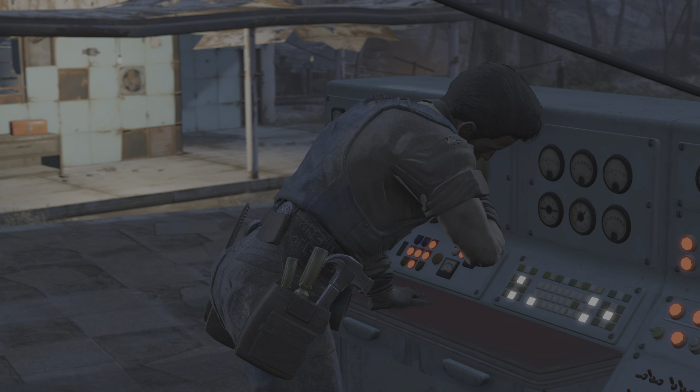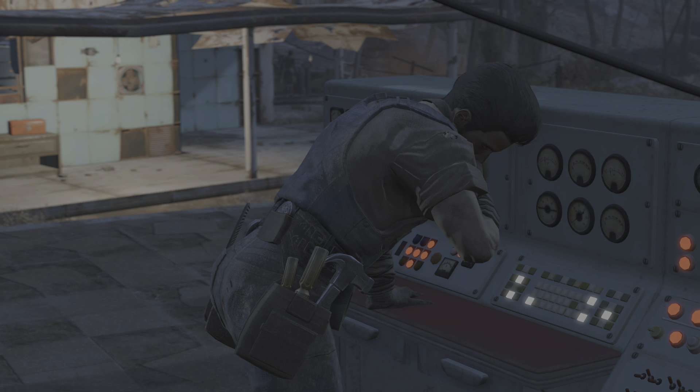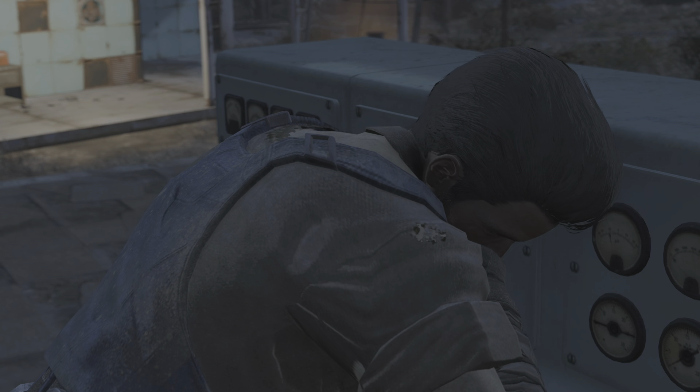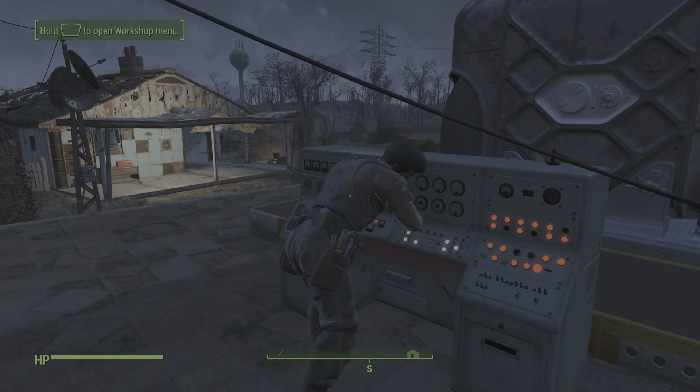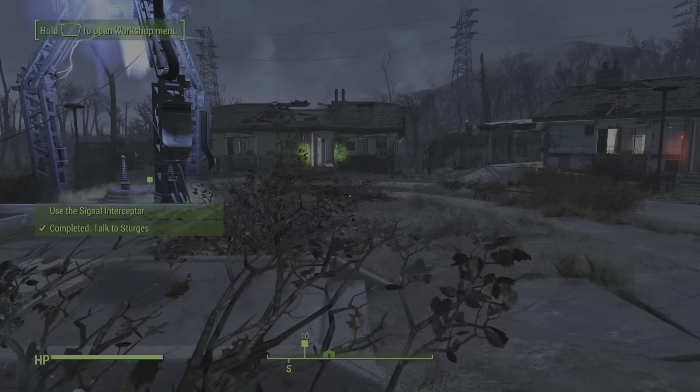Let's do this. Alright, here we go. Your part is simple — just step onto the platform. I'll start scanning for the Institute's signal to lock onto. Then I fire her up and we see what happens. Here we go then. I'm ready when you are.